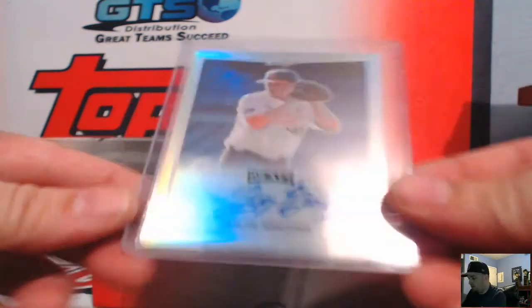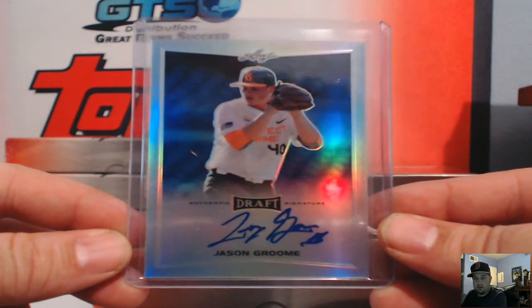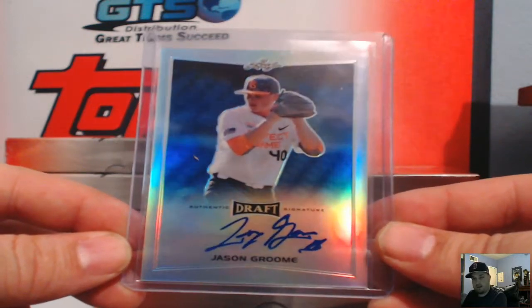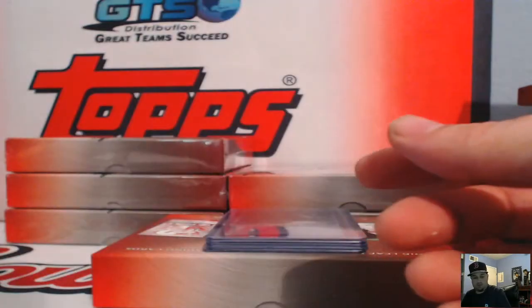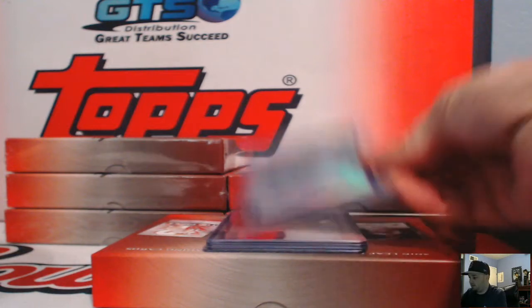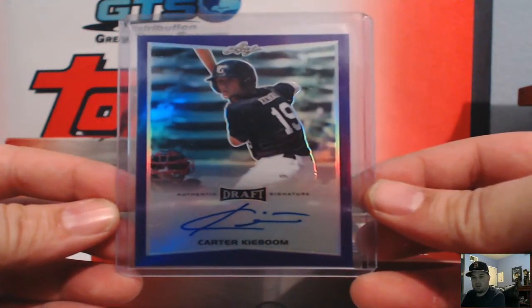Right off the bat, nice one for the Red Sox — Jason Groom. That's for the Boston Red Sox, first one nice. Next up is the purple Carter Keyboom — that's the Nationals, Carter Keyboom, a little purple action, number 13 of 20.